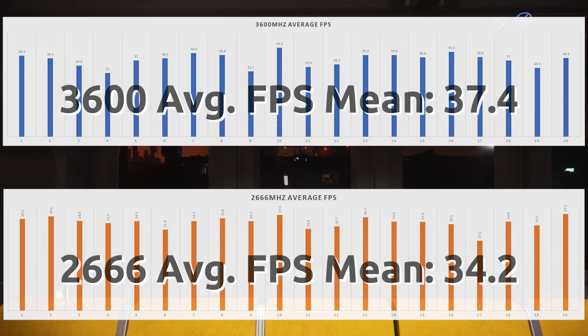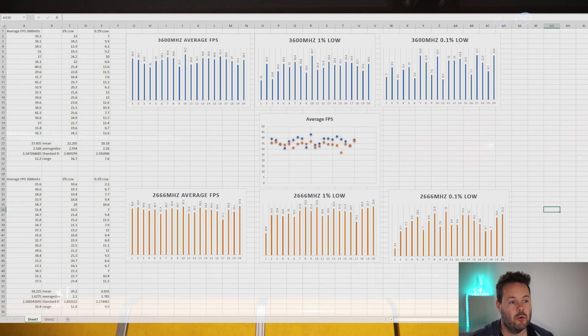Realistically, very few people are running 2666 RAM on purpose. The likely scenario is you might be running it by accident — if something changed in your BIOS or you've simply forgotten to enable your XMP profile.